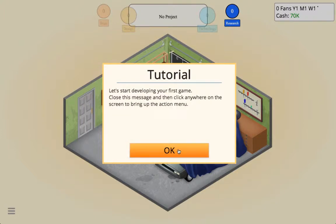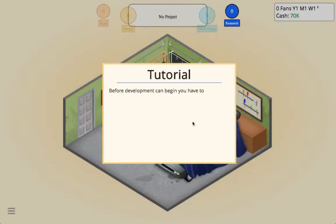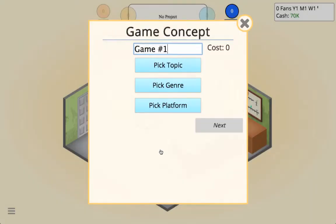Let's start developing your first game — close this message and click anywhere on the screen to bring up the action menu, then select 'Develop New Games.' Before development can begin you have to decide what kind of game you want to create and give it a name. You can also select which graphic technology your game should use. Options are initially limited but you'll unlock new ones with experience. I'll leave a link to this game below — I think it's $10 on Steam.